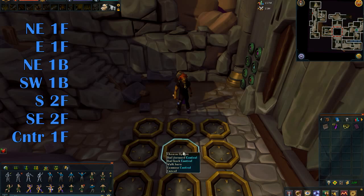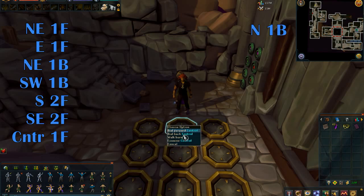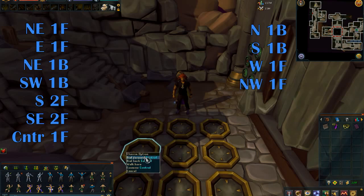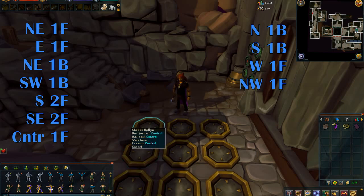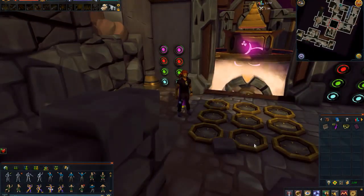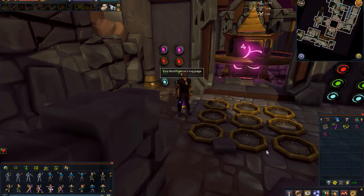That's kind of fast, but it's all on screen so you don't have to worry too much. Next up: north, one backward. South, one backward. West, one forward. And the last one — northwest, one forward. And this will open the door. I'll also put the code down in the description.